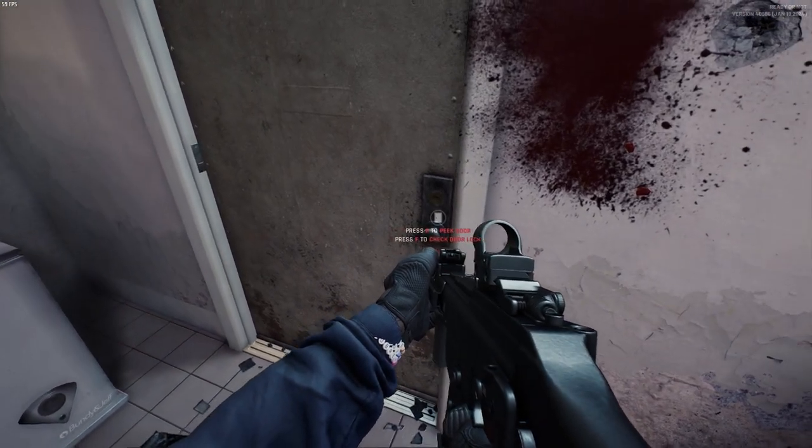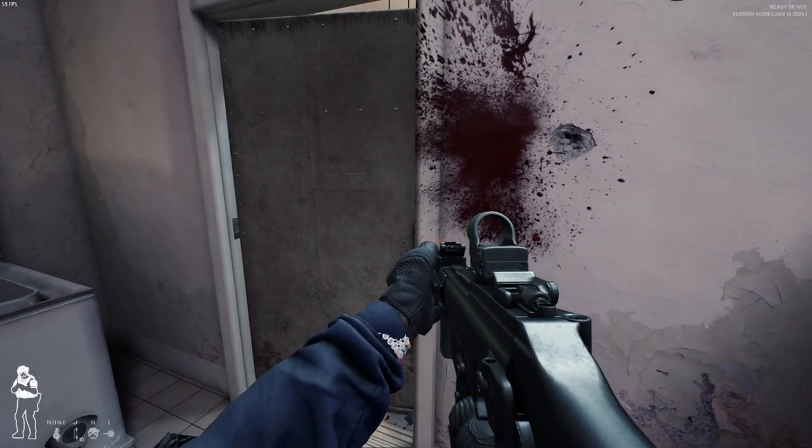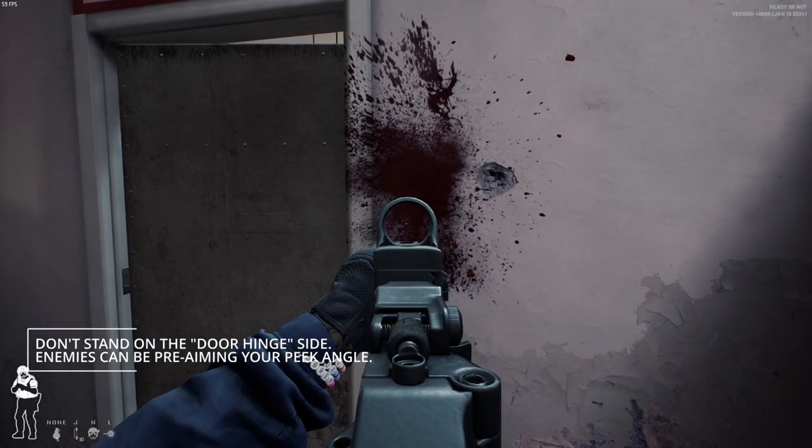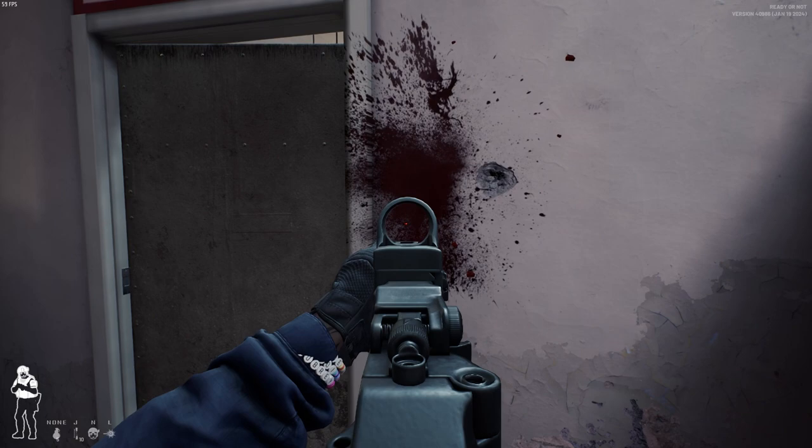First of all, you want to stand outside of the door frame — this is very important. You don't want to just peek the door and be in the direct line of sight of a pre-aiming enemy; they're going to one-tap you immediately and you can't beat them reaction-time-wise, so you have to use technique instead. Here I'm starting outside of the door frame and not using the open door command at all — just using the peek command. This is the initial state: we're not exposed at all, there are zero pixels the enemy can see right now.